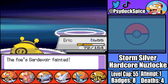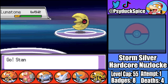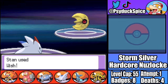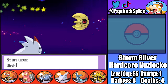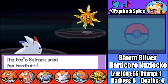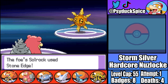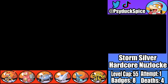Fourth for Will is Xatu, who goes down to a single Thunder Punch. Fifth is Lunatone - Stan locks it into Earth Power with Encore so it can't hit Stan, allowing me to freely set up a Wish and put the moon to sleep. Eric then KOs with two Thunder Punches. Last is Solrock - Stan switches in expecting Earthquake but it goes for Zen Headbutt instead. Luckily Stan survives, Oliver tanks a Zen Headbutt and a scary Stone Edge, before KOing with Surf. Will is taken down - that fight was a lot more difficult than expected, but we made it through deathless.